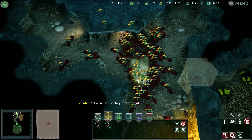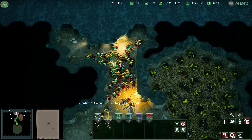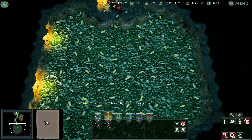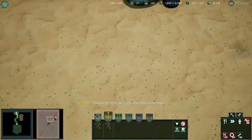A wonderful victory on two fronts. Perhaps we should try three colonies this time — introducing 30 of each: Rufa, Fusca, and Raptor ants.